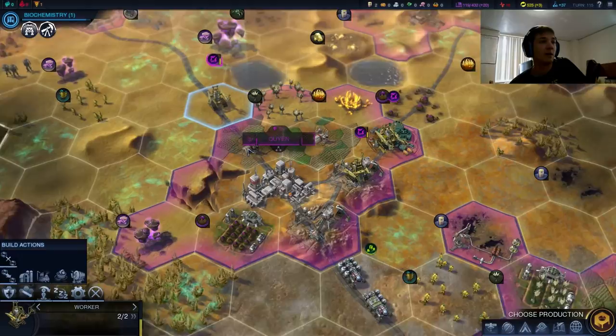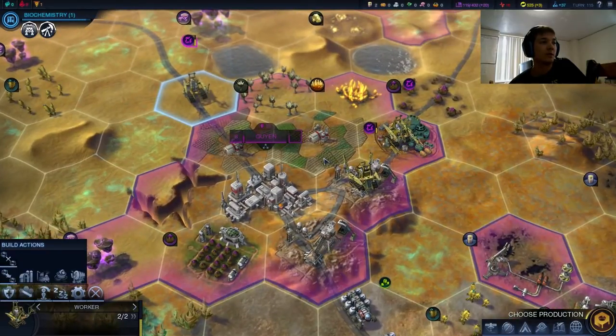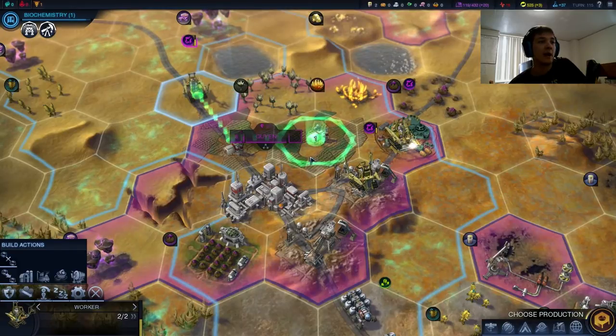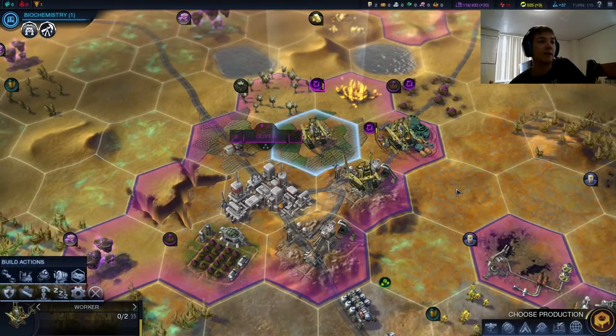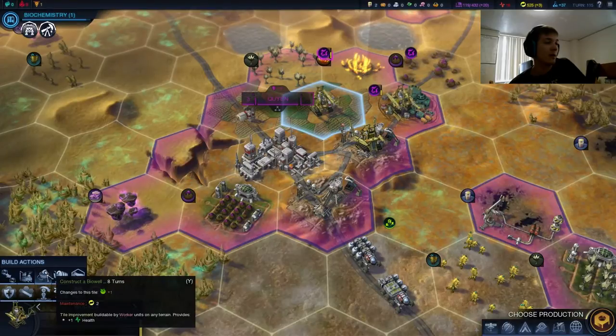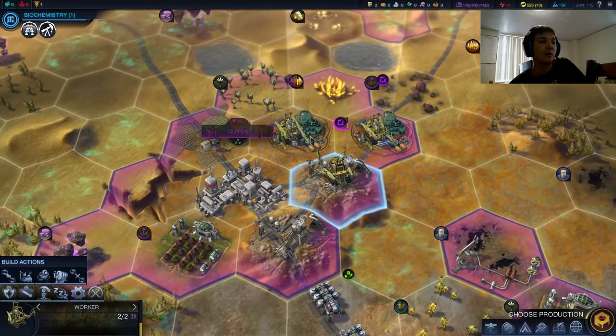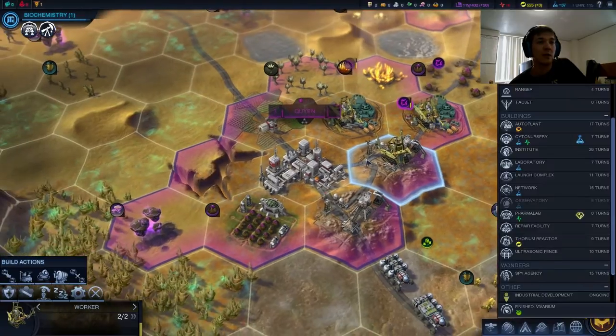I think what I want to do is another Biowell in Kuyin. Right now they don't have access to more plain tiles quite yet. Let's just put a Biowell on one of these farms — I'm going to slow down our short-term growth, I thought it would.